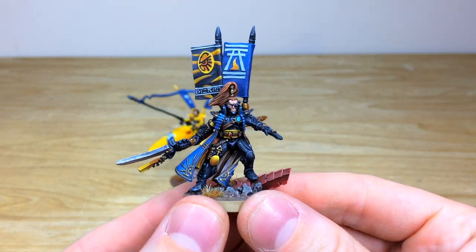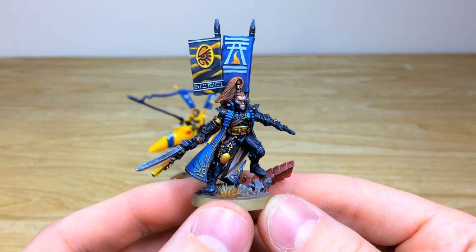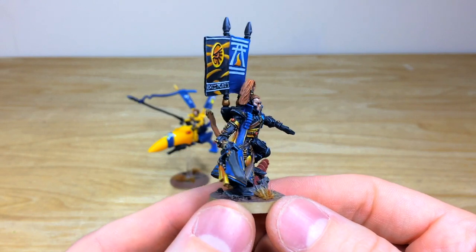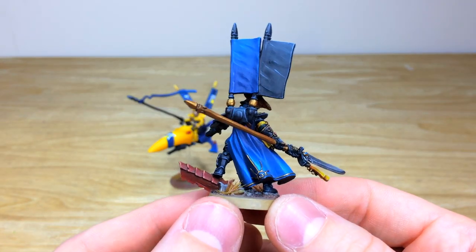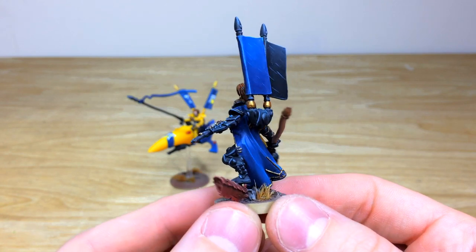You can see Fletcher's done a stellar job just picking out all of those little details across Prince Yriel — little gems and lenses all fully painted, a nice subtle tonal variation on the pelt of the coat, which is lovely. Moving around, there's a nice blue tinge on the blade as well, and then his lovely flying cloak with a lovely transitioning blue to complement the rest of the scheme.